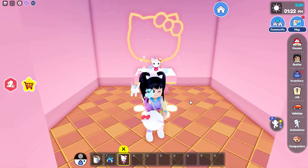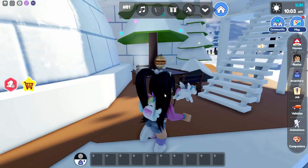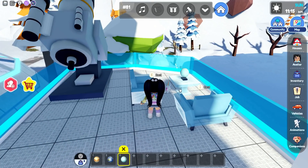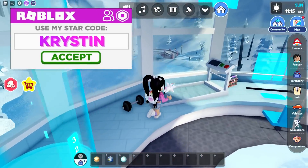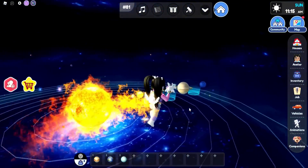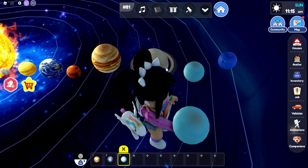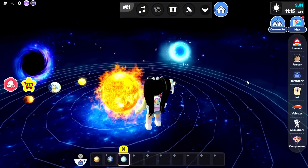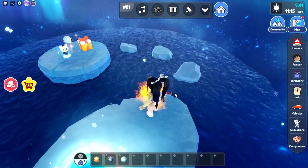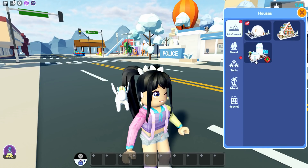For the snowman plushie, number 14, you are going to need the holiday game pass to get the igloo home. You will find three planets around the home: one outside, one on the coffee table, and one up on the balcony. Head upstairs, go through the portal that is already open, and place the earth, the brown one, and the white one to open the portal. Head through the portal into the glacier area, jump across, and claim that 14th snowman plushie.